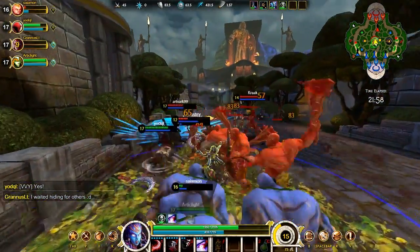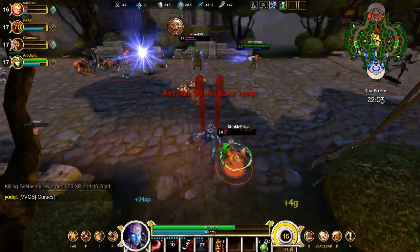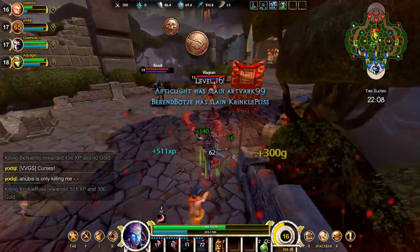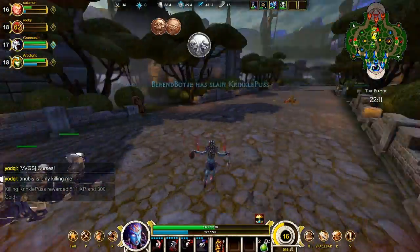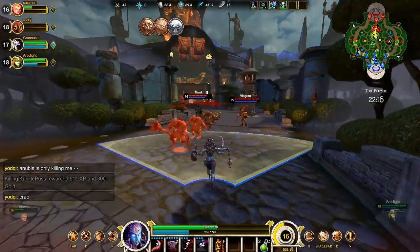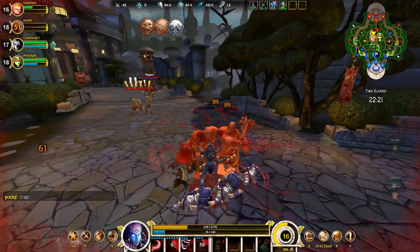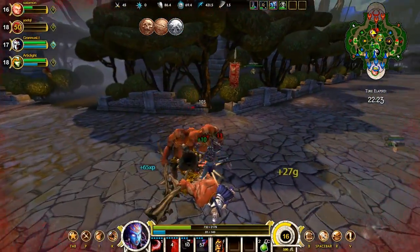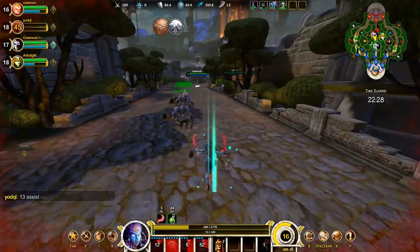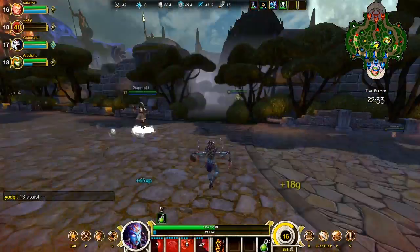Using the ultimate, getting a kill — come on, grab that second one. Double kill! I like that they made these different coins in the top so that you can see what you actually got out of a team fight — they stay up pretty long so you can see for a while what you got. Getting healed up a little bit.